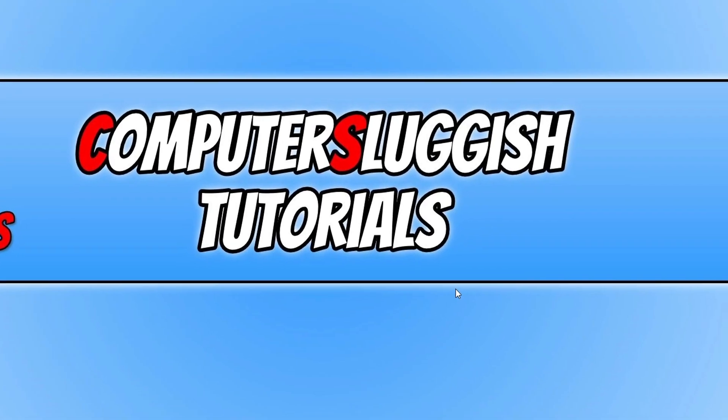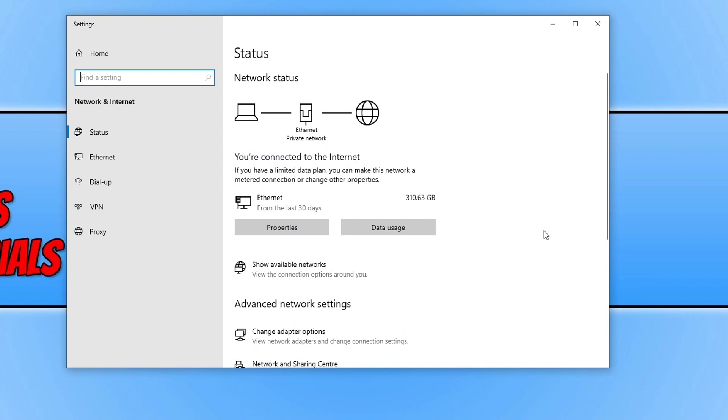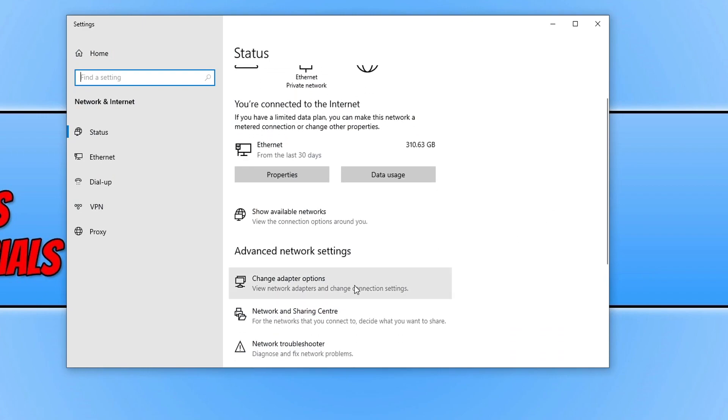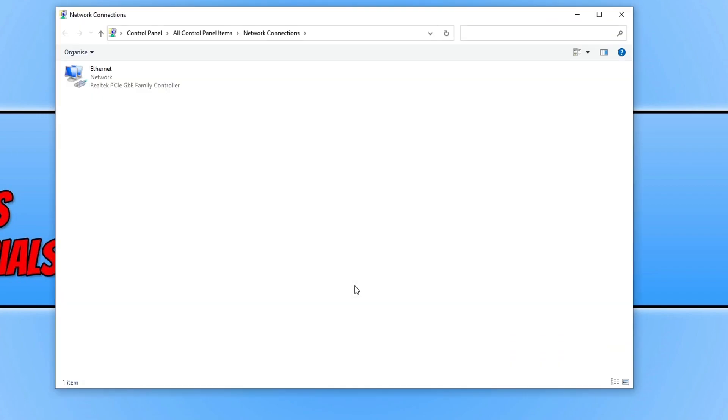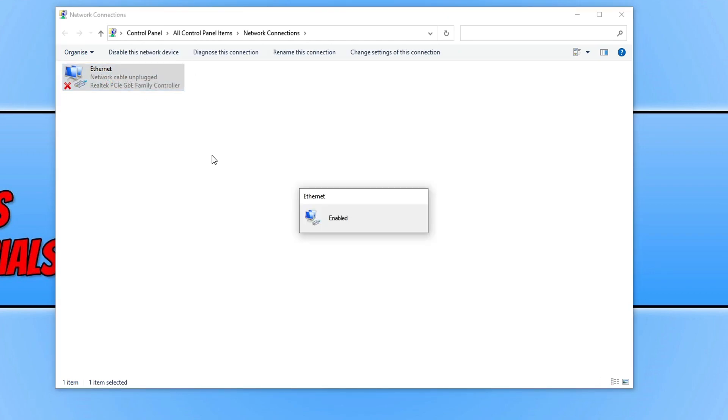Press Close, then right-click on your network adapter again. This time click on Open Network and Internet Settings. Scroll down and click on Change Adapter Options. Right-click on your network adapter and click Disable. Once the adapter has been disabled, right-click on it again and select Enable. Once it's finished being enabled, go ahead and launch the game and see if that resolved the issue.